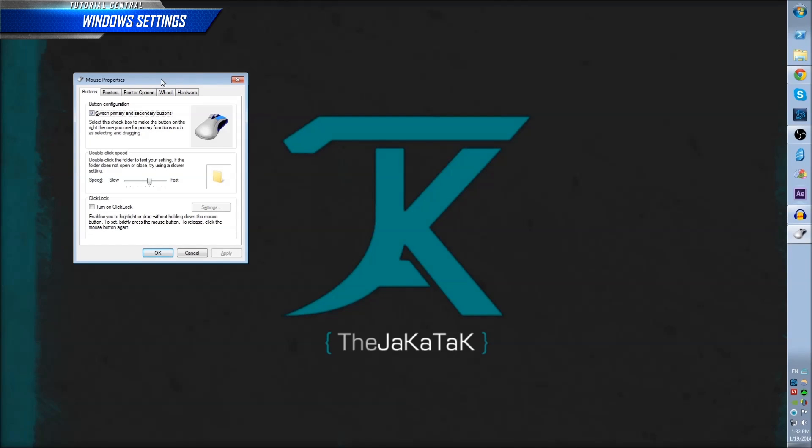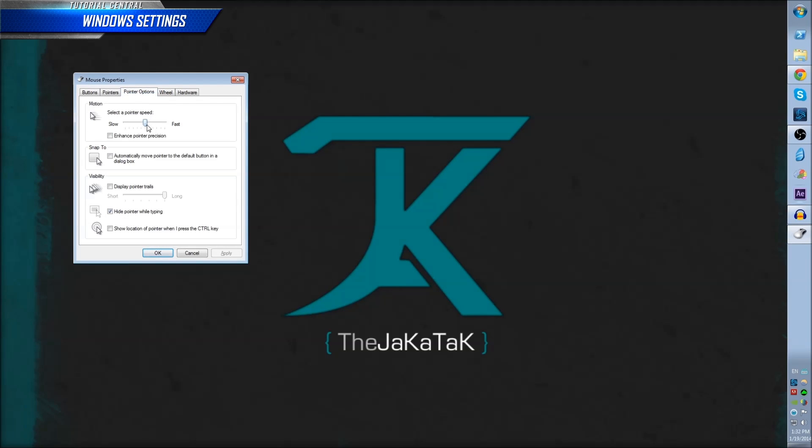Click the Start menu and search for Mouse. Go to Pointer Options and make sure Pointer Speed is exactly in the middle, or the 6th out of 11 marks. This is the default. Also ensure that Enhanced Pointer Precision is NOT checked.